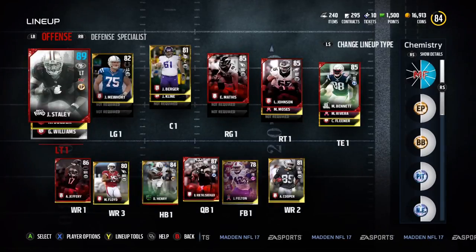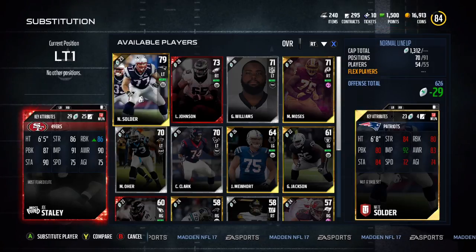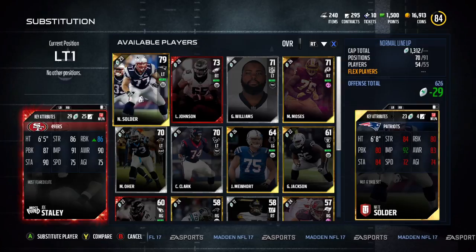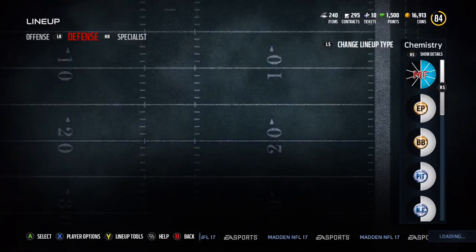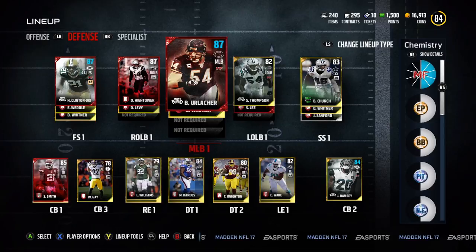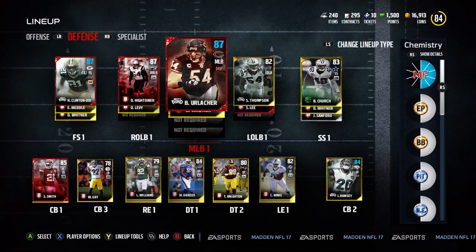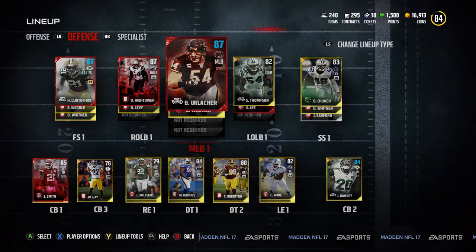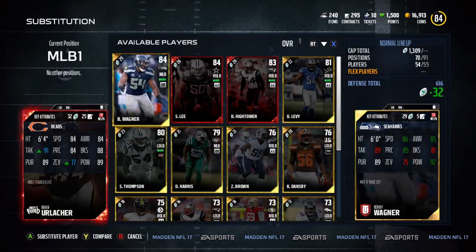If you're unfamiliar with chemistry, you can see the blue highlights showing what changed. His run block is up by one point to 86, which is cool. I got the Brian Urlacher card — 87 overall middle linebacker — from doing the first set of challenges. Great card. Here are his stats if you want to pause and take a look.